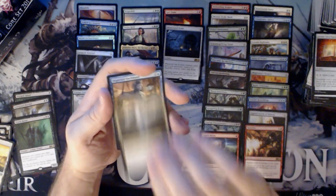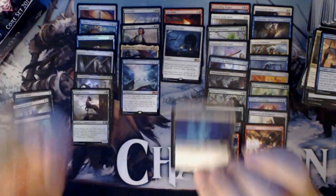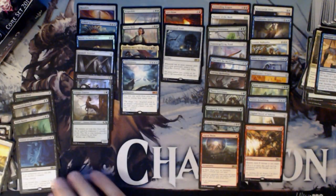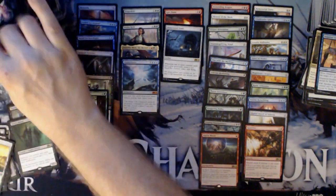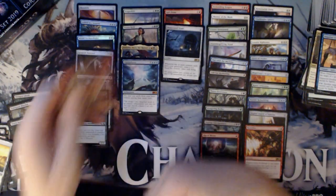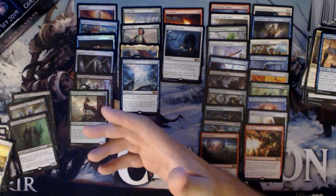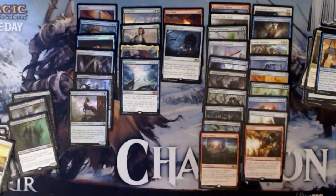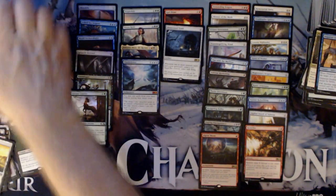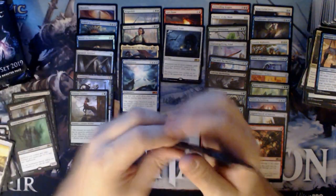Arcane Encyclopedia, Rupture Spire, Departed Deckhand, and Demon of Catastrophes. Nice — I think I have a playset of him now, which I was hoping for. Kind of lost one — I know it's somewhere around here. You got one of those in each of the Liliana Planeswalker decks, and I can only find one of them. I don't know what I did with it. I'm thinking maybe I double-stacked it in a binder page so it's behind something else.